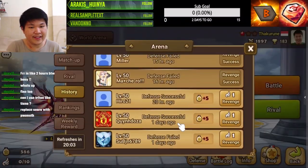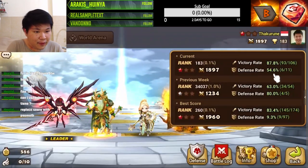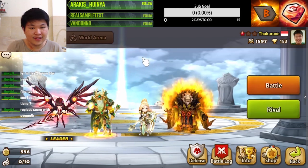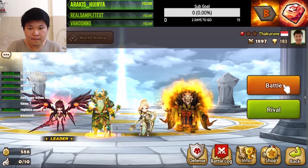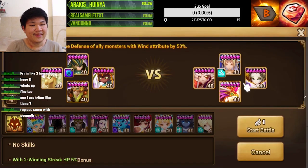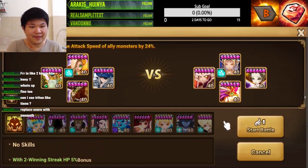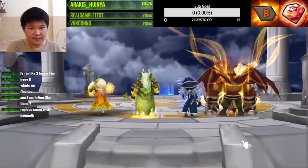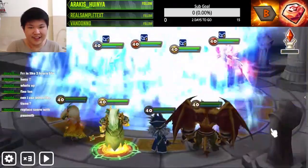Look at this defense - it's all good, it has like 54% win rate. This defense has a 54% win rate. Tiana has a shitty base speed so I'm pretty slow, but even with the Seara lead we're still gonna get first turn.